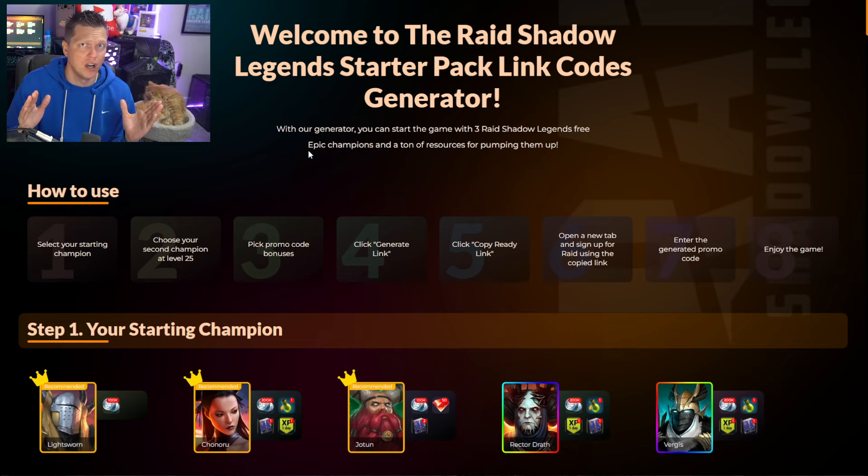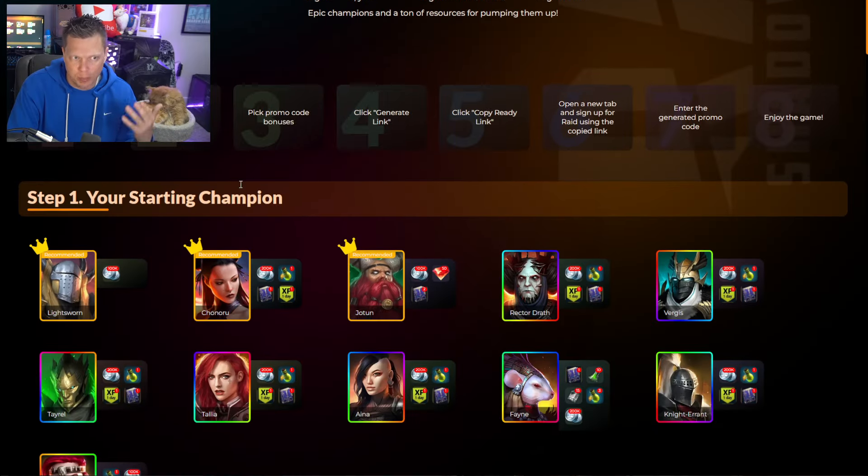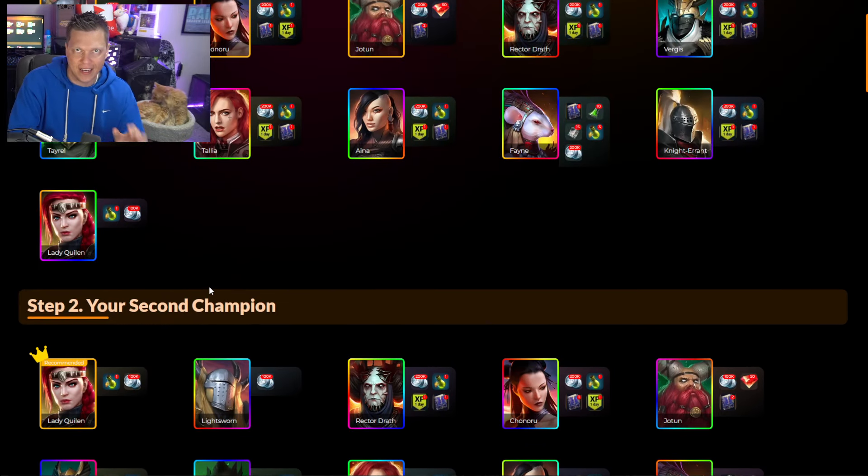They do a really good job of showing you a 'how to use' section that will literally walk you through it step by step. Basically, all you got to do is pick a starting champion right here and then pick a second champion — that's going to be the champion that unlocks when you level up the new account to level 25.